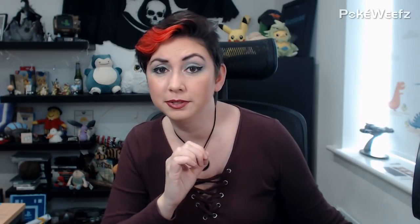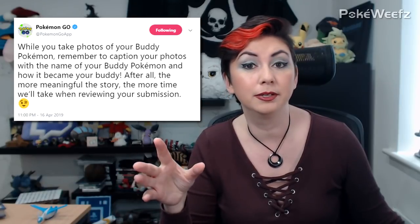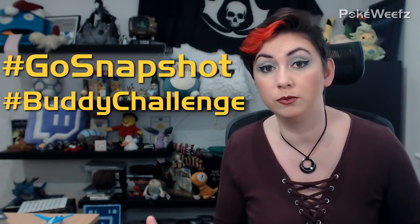Niantic are also running a challenge over summer — the GO Snapshot Challenge, which is an AR photo competition. Right now, until 29th April is the first of those challenges, called the Buddy Challenge. What you do is take a photo of you with your buddy, then either tweet it or post it on Instagram explaining what your buddy's name is and why he's your buddy. Make sure you tag it with hashtag GO Snapshot and hashtag Buddy Challenge, otherwise your entry won't be counted.